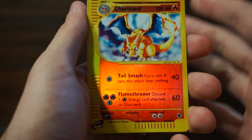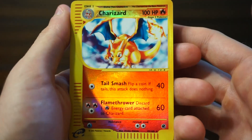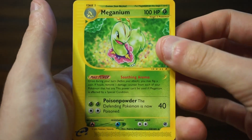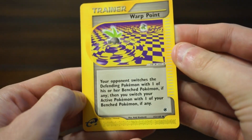A Reverse Holo Charizard — wow, that is nice. A Meganium, non-holo. A Super Scoop Up. And a Warp Point.